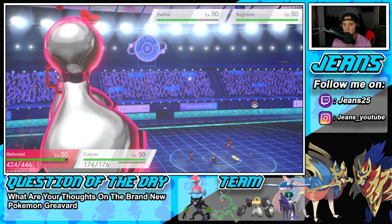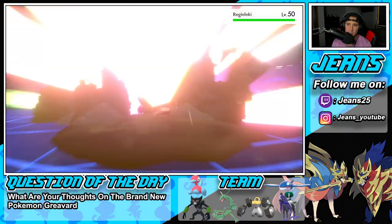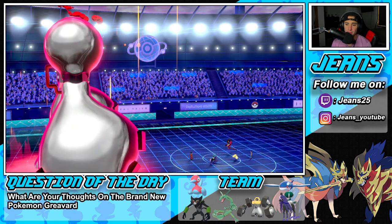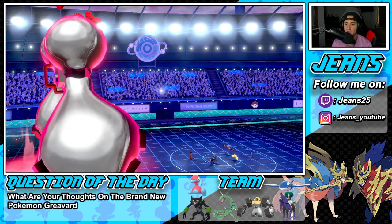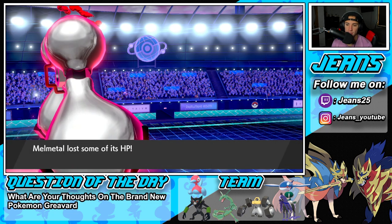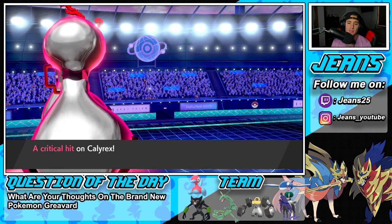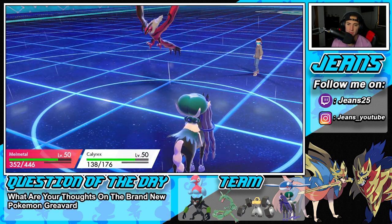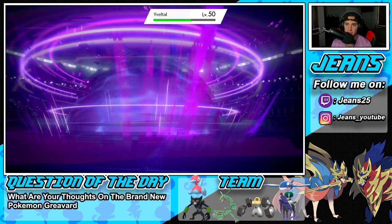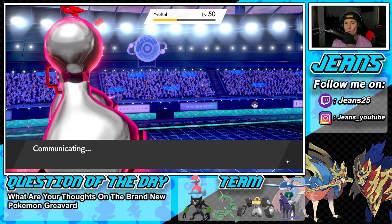I throw an Astral Barrage hoping Regileki doesn't protect, and hopefully it's not sashed. If it was sashed, Calyrex would automatically survive with Focus Sash, let me drop an Astral Barrage and pick up a free KO with a plus one special attack boost. He goes for Heat Wave — do not burn me! Thank you! Astral Barrage flies, doing decent damage and slowly chunking it down.